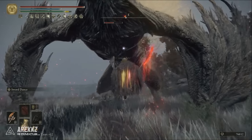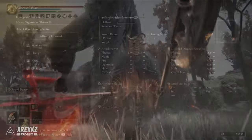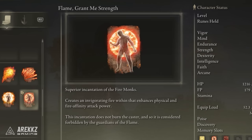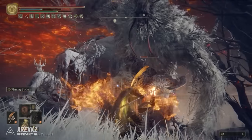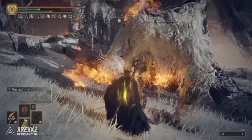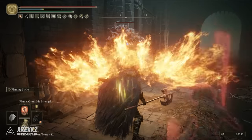If you choose the fire scaling option, which is still really good, it will split the physical damage with fire damage. That means buffs like Flame Grant Me Strength or the Fire Scorpion Charm will all feed into boosting your fire damage. And if you're using Flame Strike as your Ash of War, that fire damage bonus from those items will also affect it, all feeding together to make a really synergetic build and weapon combo.